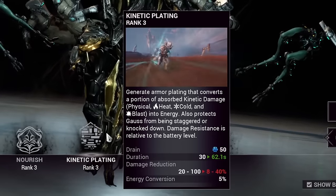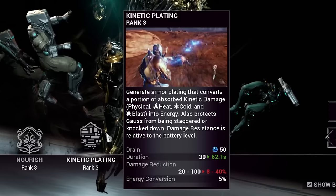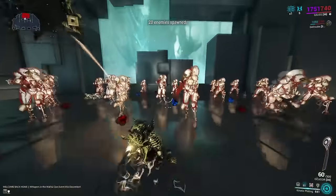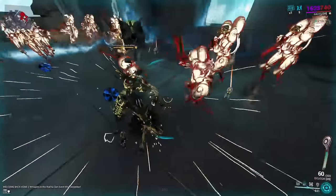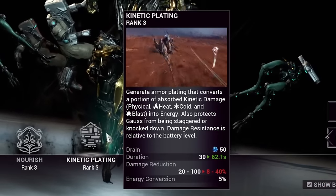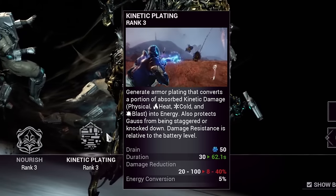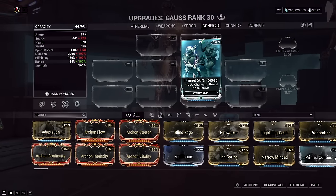Gauss's second ability is Kinetic Plating. Gauss encases himself in an armor plate that converts a portion of incoming kinetic damage — physical, heat, cold, and blast — into energy. While active he cannot be staggered or knocked down, which is quite important. He also gets damage reduction depending on the percentage of his battery passive, freeing up build slots rather than relying on mods like Prime Sure Footed.